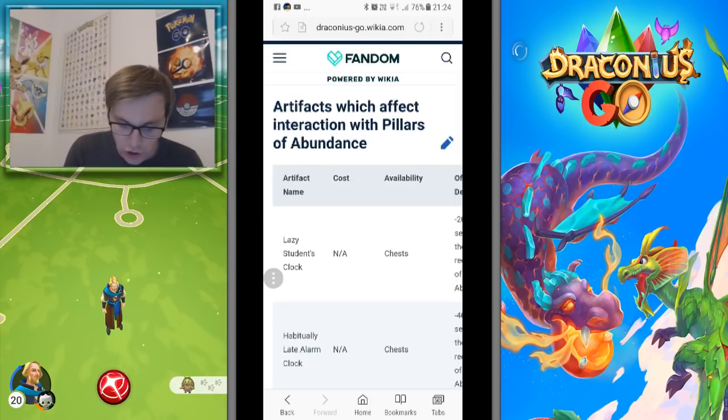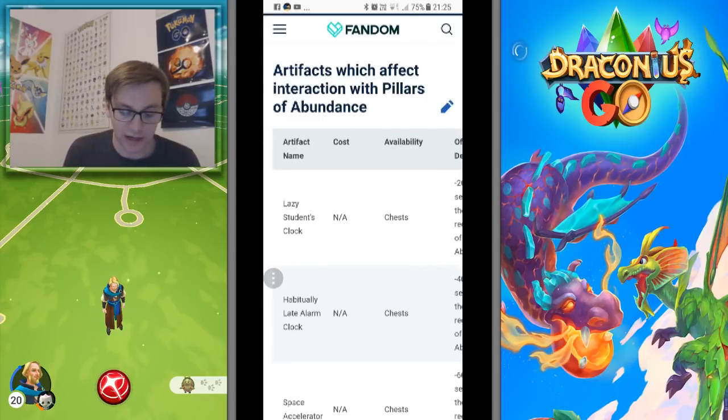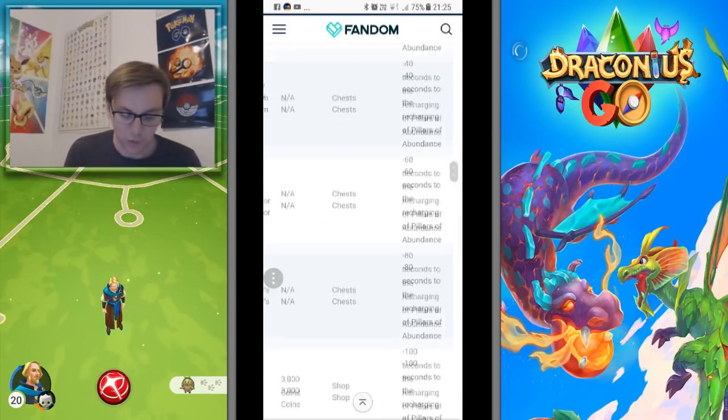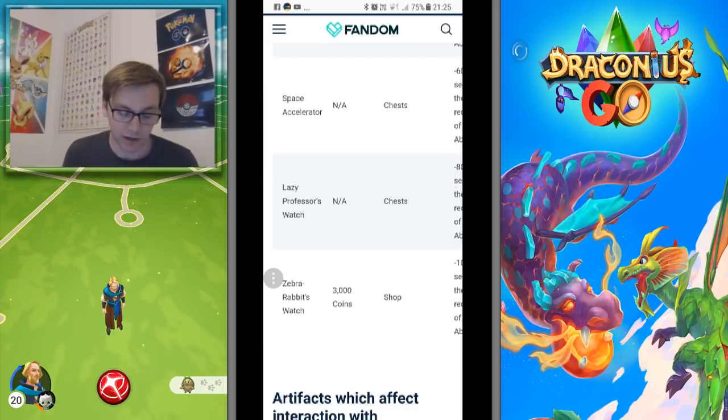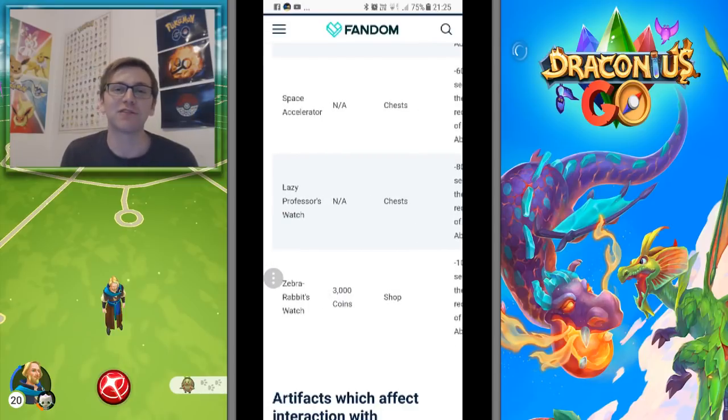Artifacts affecting interaction with Pillars of Abundance are really good ones for me. Lazy Student's Clock, found in a chest, gives minus 20 seconds to recharge. Habitually Late Alarm Clock is minus 40, Space Accelerator minus 60, Lazy Professor's Watch minus 80. The one I bought from the shop - which I think is really good - is minus 100 seconds to the recharging of pillars of abundance. Since I bought that, I've never once been tempted or needed to buy spheres.